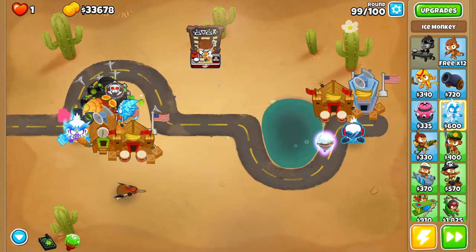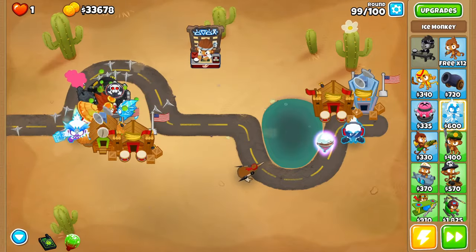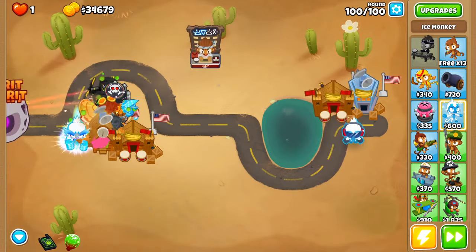You want to avoid towers that have global range, such as the Ace, Helicopter, Submarines, or Snipers, because you don't want any of their stray bullets to hit a frozen Bloon and accidentally leak it.